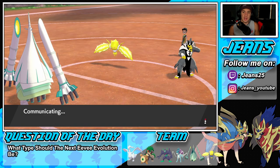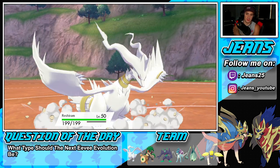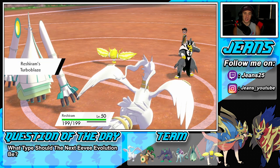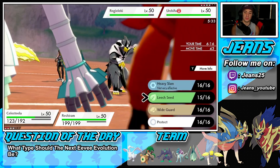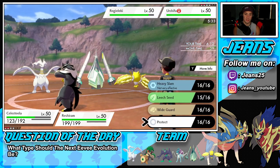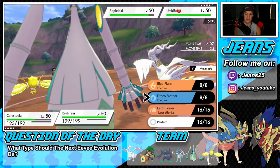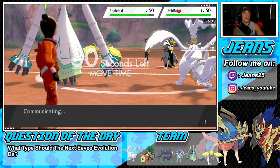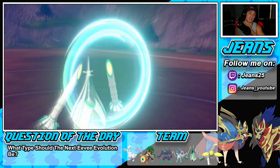Let's bring out Reshiram. We have the Reflect, Light Screen — all the good stuff set up. I think I have to Protect Celesteela and double down into Urshifu. I could drop an Earth Power or a Draco Meteor. Let's Draco Meteor onto Urshifu — we've got to do as much damage as possible. Screens are up so they'll definitely help.